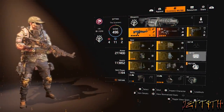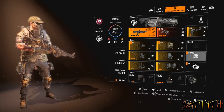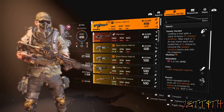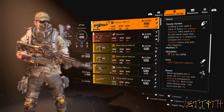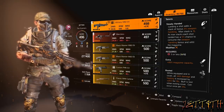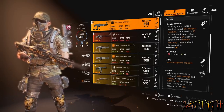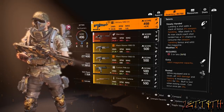On to the build itself, we are running a 4-1-1-2. Armor is 277,400, health 113,852, and skill power 64, which we're making up with some batteries. For our main weapon, we are using a Military M60E4 — which may look familiar if you've seen my Seeker Mine build, because I sacrificed it for this build. The main talent is Steady Handed: landing a shot adds a stack of 2% weapon handling, max stack 15. At max stack, each shot landed has a 5% chance to consume the weapon handling bonus and refill the magazine.